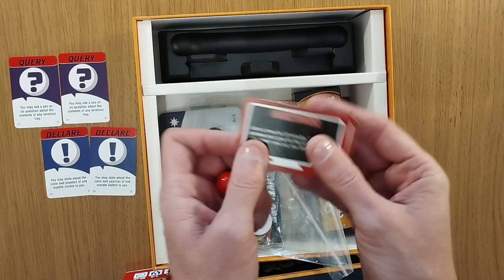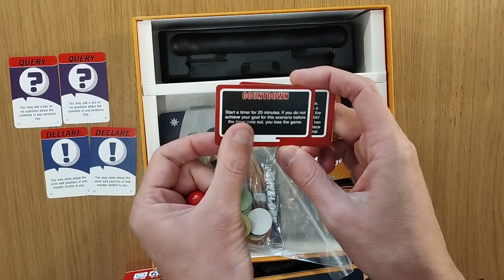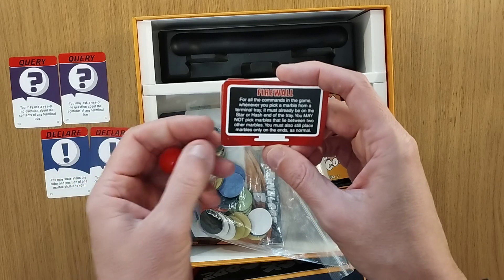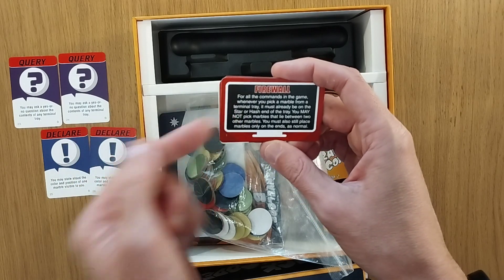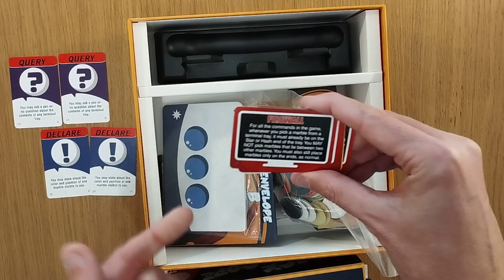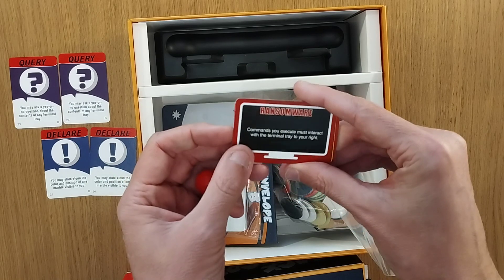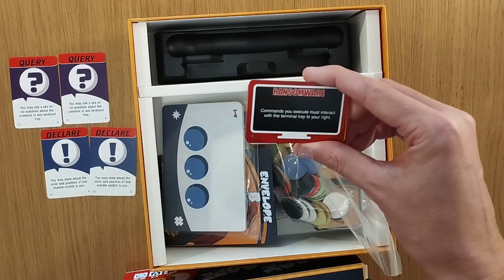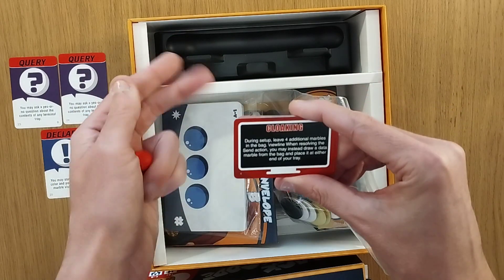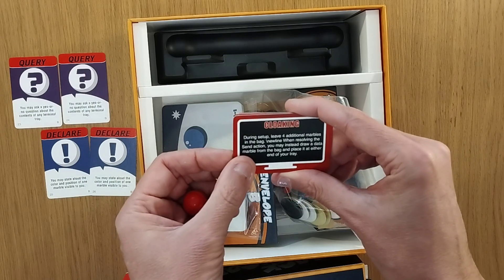Now you have some of the harder ones — these are like virus cards. One reads: start the timer for 20 minutes; if you do not achieve your goal within 20 minutes, you lose. Another: for all commands in the game, whenever you pick a marble from the terminal tray, it must already be on your side of the card — you can see the hash and star symbols, so when picking something up it has to match where you are. Commands mean you're limited to executing and interacting with cards on your right-hand side, such as taking a marble, passing a marble, or transferring a marble.